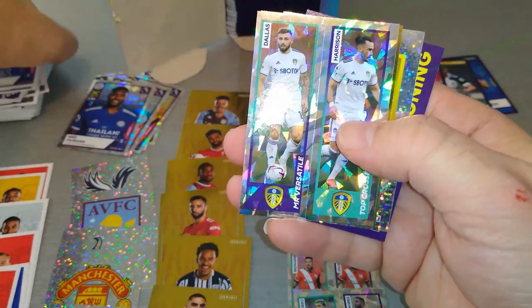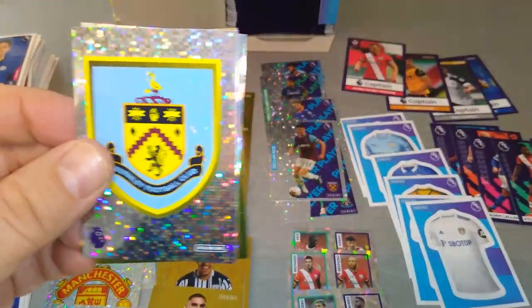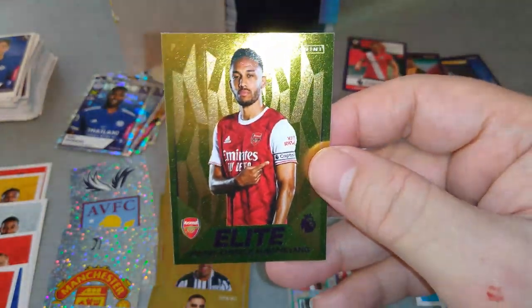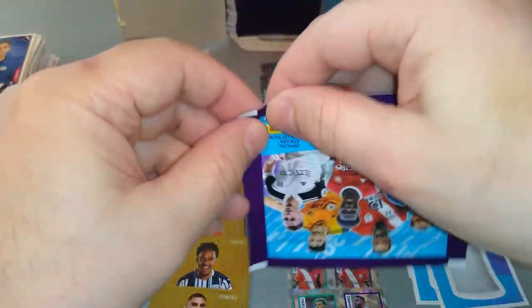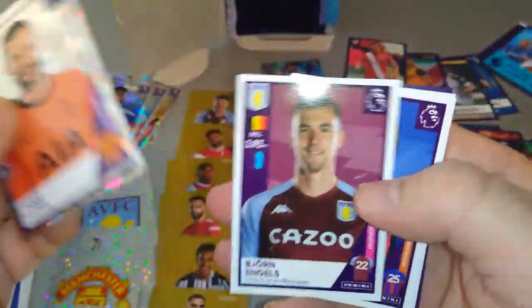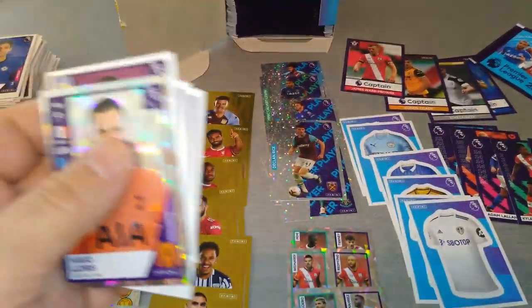Alonso — a double whammy for Leeds United. Harrison and Dallas. Burnley badge, star signing Timo Werner. This one was full of booms. Aubameyang — our third one, it'll be useful. Here's Lloris — that's a double, we've pulled it already. Ingles, Eze, Balbuena, and Captain Noble — West Ham United.